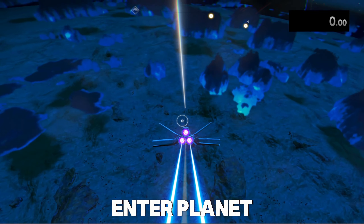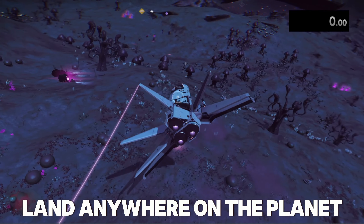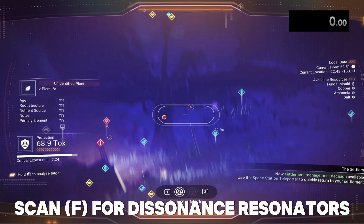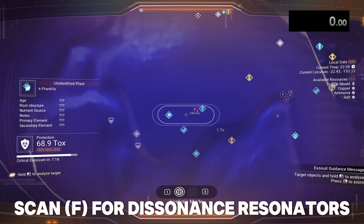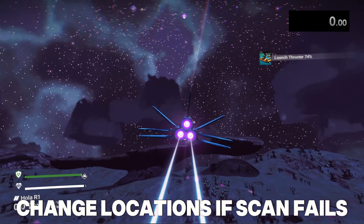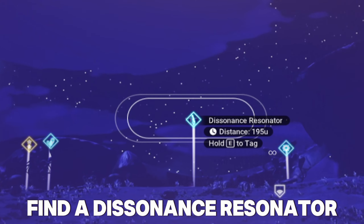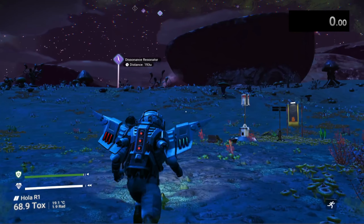This next bit may take a while or be really quick depending on your RNG. You're going to want to scan around — we're looking for one of those sentient drill things that drill into the ground. It has a unique symbol when you look at it through the visor. What we're looking for is a dissonance resonator. Just scan around the planet until you find one, and once you find one go ahead and kill it.